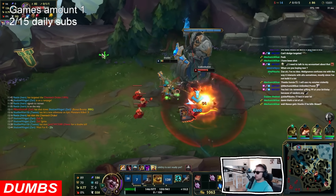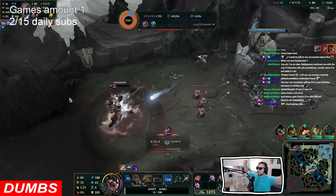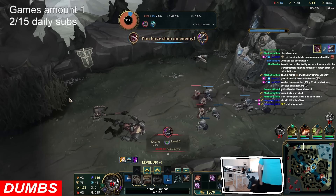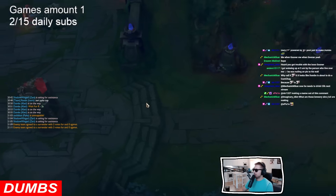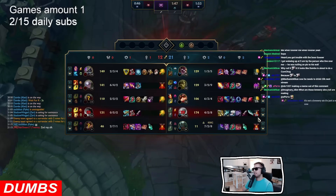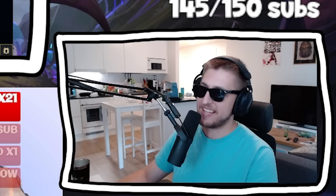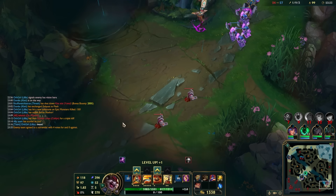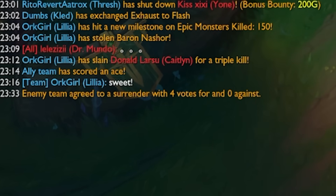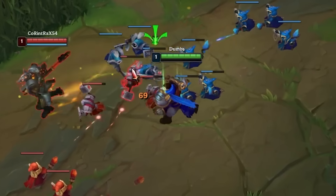Okay hold on. Imagine dying to full AP Gnar. Guys, the Nexus is kind of gonna go through our... that doesn't fucking count. That does not fucking count. Actually, during this challenge it was a huge problem that the enemy team surrendered before I could even scale and try to play with the worst build ever. So it took a few tries to actually get it right.